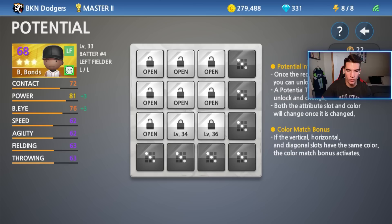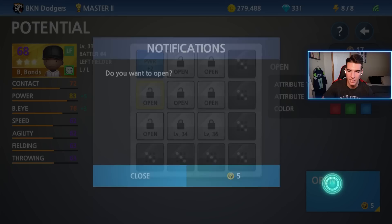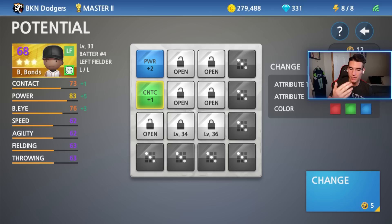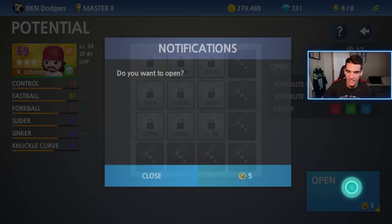Now I'm going to go to Bonds. I only have him to level 33, so I don't have the last two spots - I need to be 34 and 36. Let's open this one for the first time. We got power plus two and that's blue. Now let's go with the one below that. That's green contact plus one. So I'm not going to get the color bonus going downward because I have green now. I could change it though if I wanted to with five potential tokens.